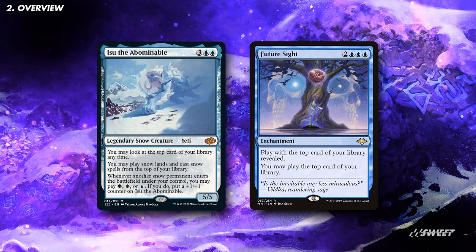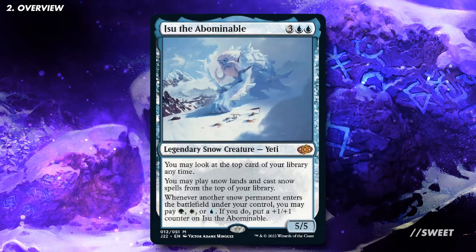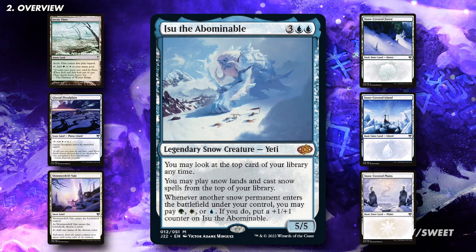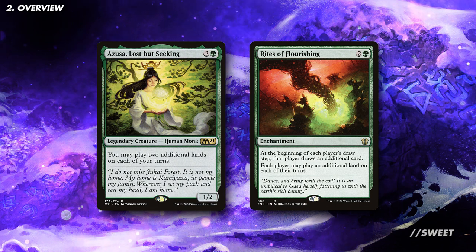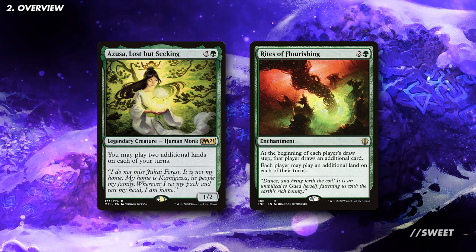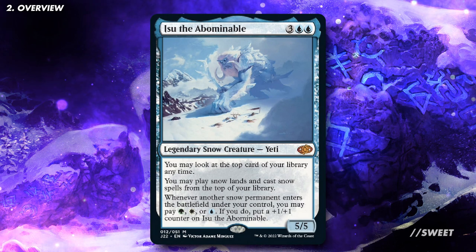Isu is basically a copy of Future Sight that sits in the command zone. This is insanely strong as a card draw engine. With the right setup we could be playing multiple spells a turn off of it. The downside, as it were, is that the cards you're playing off the top of your library have to be snow cards. While this narrows down what we want to play a little bit, there's one part of the deck this won't affect anywhere near as much, and that is our lands. This is why there will be a landfall sub-theme in the deck — we'll be combining Isu with cards that let us play multiple lands per turn. It obviously ramps us ahead so we can cast more spells from the top of our library, but it also negates the main sticking point of effects like these: when you get land-stuck on top of your library. Worth also mentioning, the plus one counter ability on Isu is a nice little backup win condition. We can use any spare mana to make Isu get really big and then start hitting face with it.